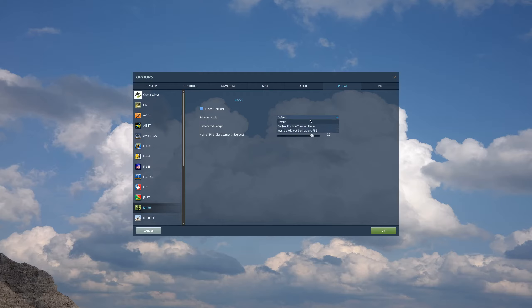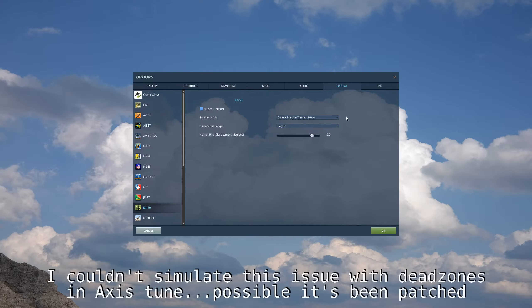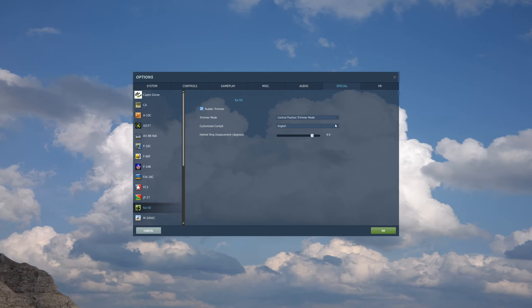I've heard of dead zone issues with this mode. If your HOTAS has large dead zones, especially combined with the Rudder Trim special option, it may not realize that you've re-centered your controls and may continue releasing inputs, so you need to see if this works with your HOTAS setup. The third setting is for force feedback sticks, where the physical stick holds the deflection as well as the in-game one — but you lucky few who have that really don't need my help.